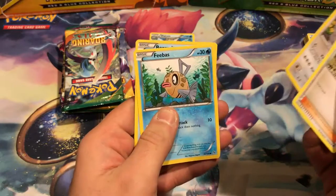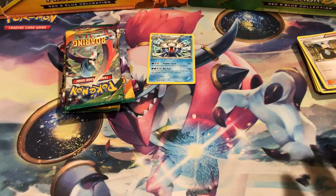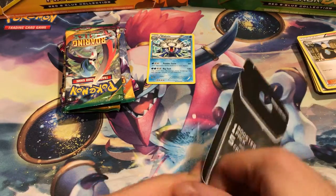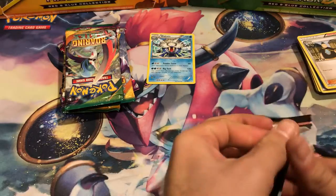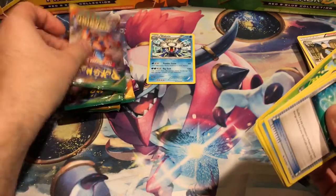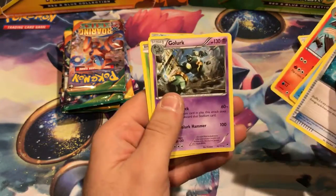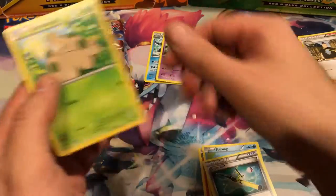S-Burk — a little tank. Phebus and Bergmite. And the last one: we have a Super Rod, Poliwag, Combuskin, Golurk — also rare, awesome — and Shroomish.